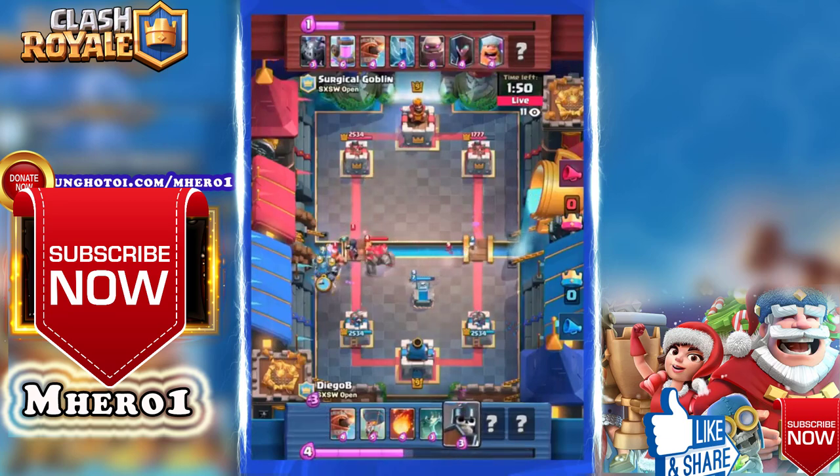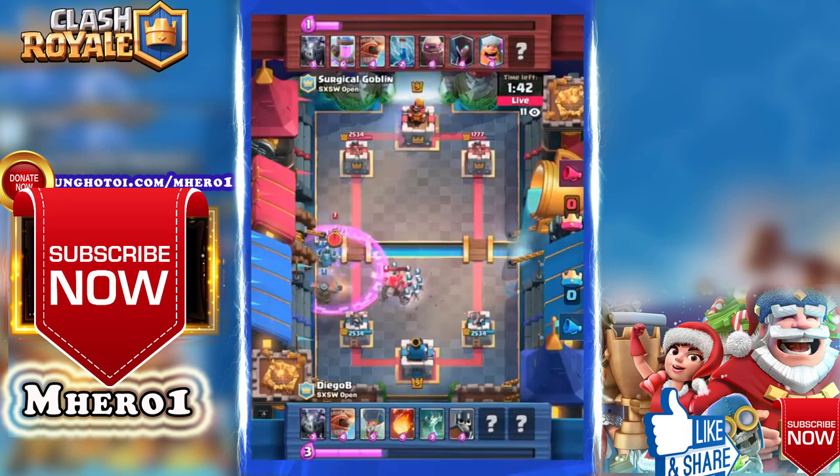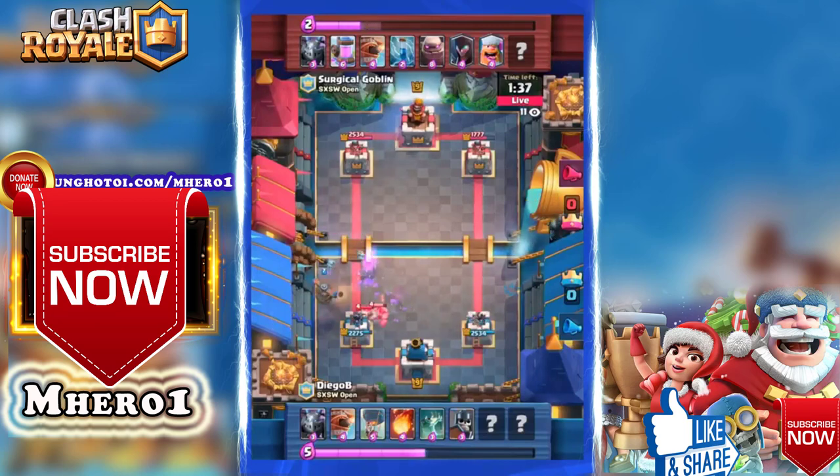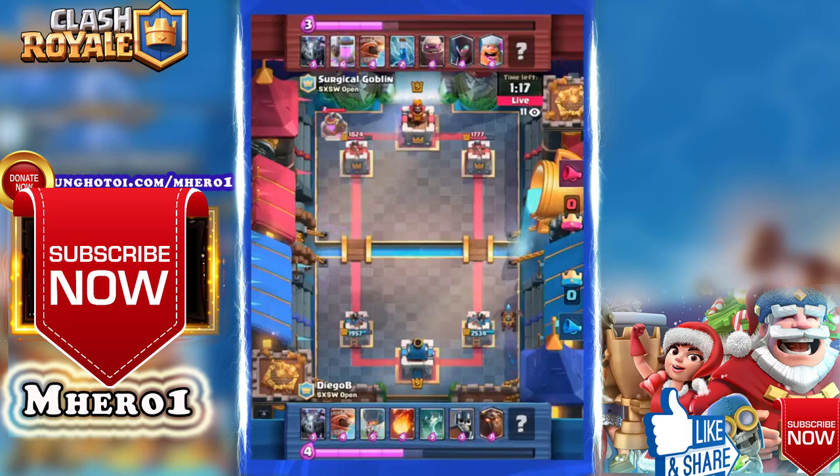Diego B takes a big breath after that golem is played. Here comes a lumberjack on the left lane with a knight — lumberjack absolutely clears through cards, and the rage is now in play. Is the golem going to reach that tower? The mega minion goes to the skeletons though, not the flying machine — great defense from Diego B. The tombstone is one of the best buildings in the game to stop big heavy tanks, because after it dies it spawns skeletons that continue to come up and take care of your tank.